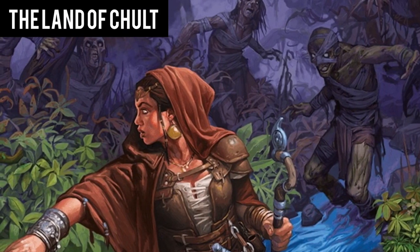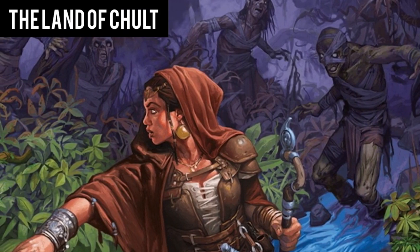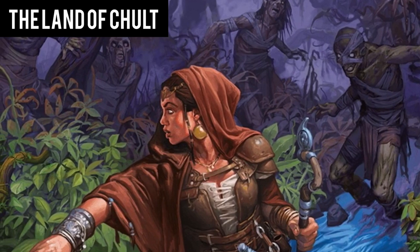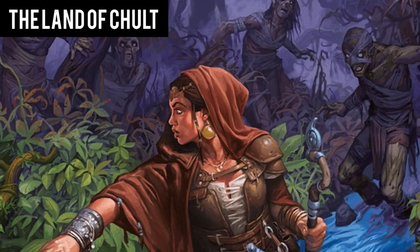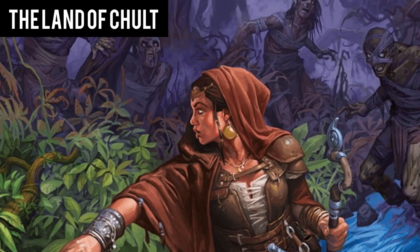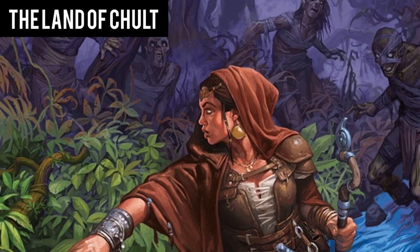As you explore the land of Cholt, you encounter many locations of significance that you denote on your map. The land is vast and you are bound to make many allies as you make enemies. Through your journey of the jungle, you learn of clues that lead you to the hidden city of Omu. Perhaps something here will bring you closer to finding the Soulmonger.